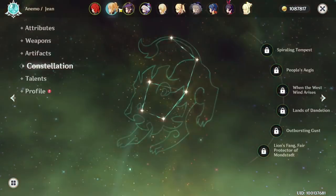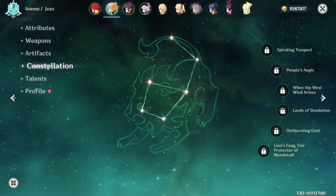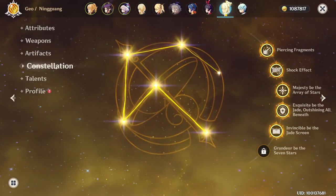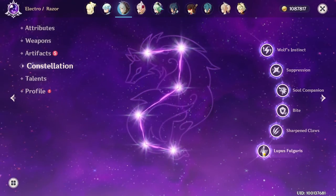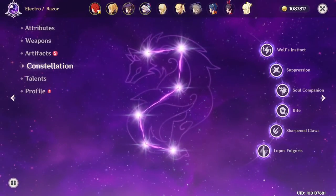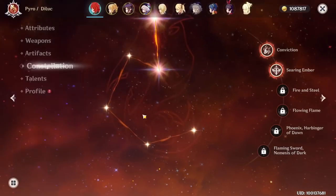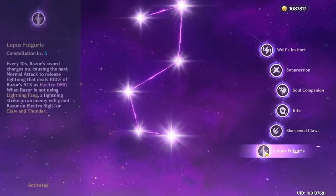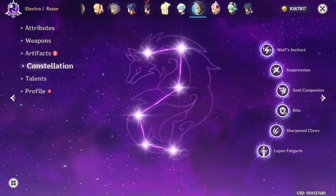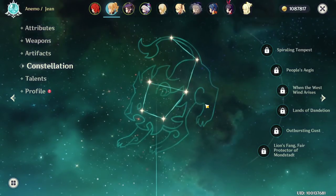Now we have constellations. To unlock them you need that character's Stella Fortuna, and to obtain those you have to find the same characters from the gacha, so it's basically duplicates. That means to have a full constellation character you need to find that character 7 times. Increasing the constellation level will unlock extra effects, and it's different for every character. Some characters are already strong even without constellations. Some will start to shine after a certain level of constellation, but it doesn't really matter, because even at 0 constellation you can still play that character — it's up to you about who to play.